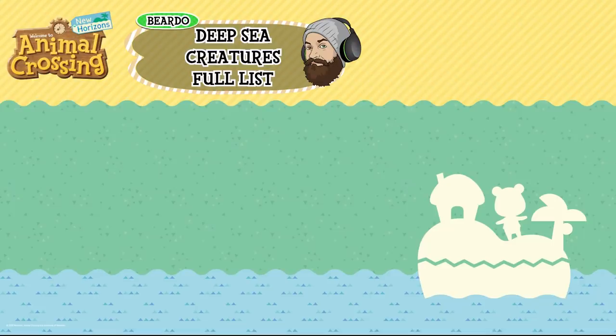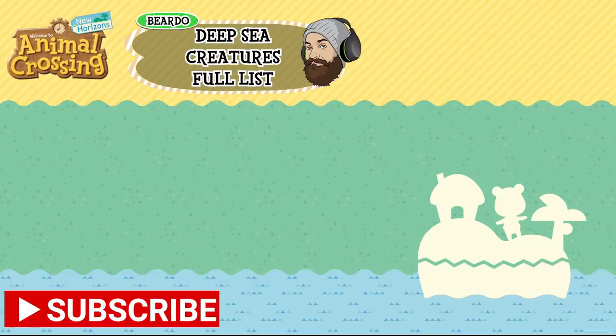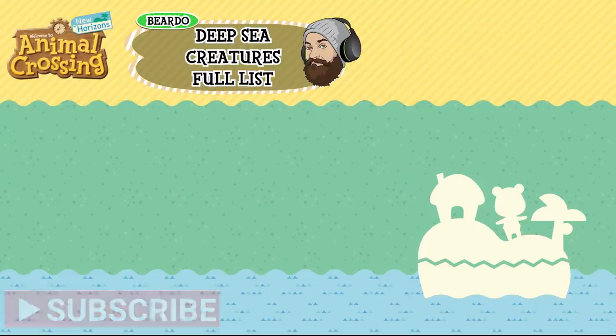Hello there everyone and welcome to another Animal Crossing New Horizons update. This one's a little bit different. Today is the 3rd of July and we just received the first summer update to the game which brings along with it a brand new host of creatures to catch: deep sea creatures. This is the full list as of writing that we know of. There may be some errors as it is very early days, but this is everything currently that we know is in the game. There are 40 different species — not all currently available — but I'll run you through, tell you the value, tell you the size and tell you roughly when they're available in your territory. Let's get stuck in.